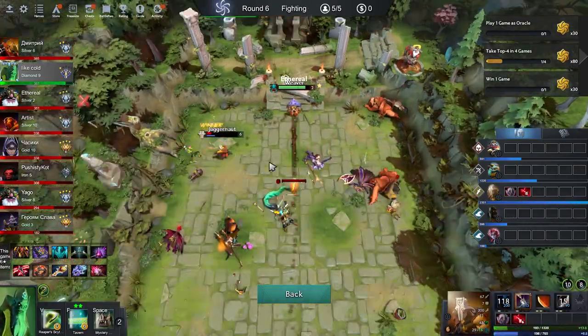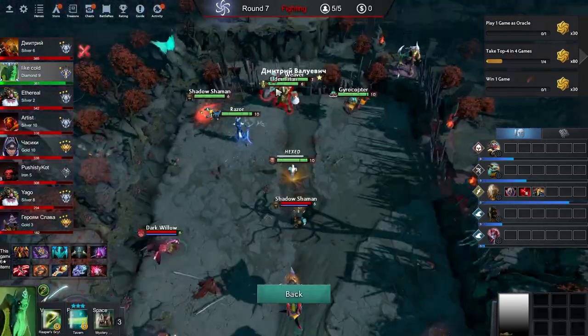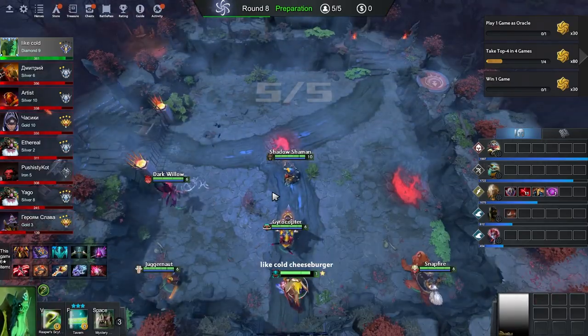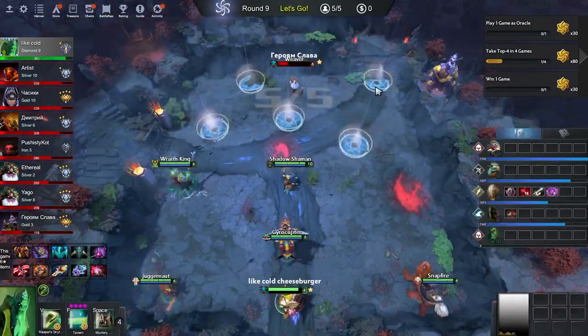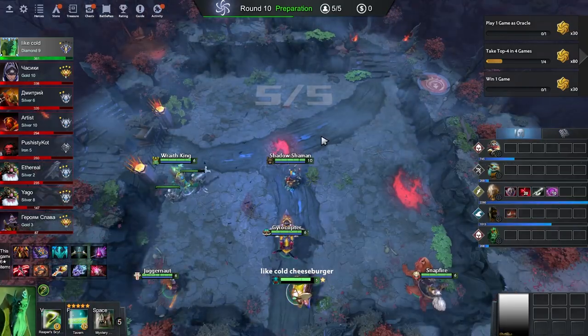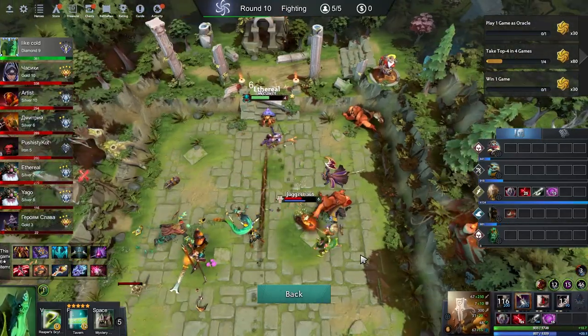Of course, you could build only one hard core to spend more money on your supports and make your pick more balanced. Of course, sometimes you haven't got level 30 on your core or some key items, and the tavern roll offers you to buy some levels on a position 5 hero. But this is not a reason to waste money. Be cold-blooded. Only after round 20 should you start thinking about your supports. That's all about economics.